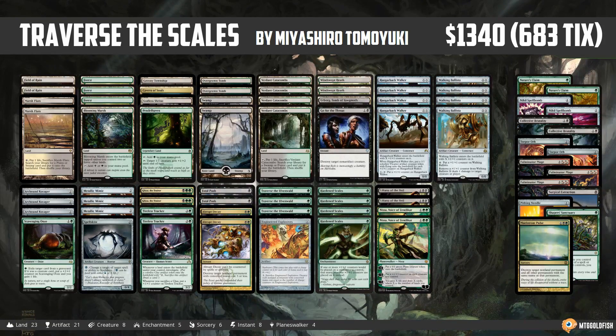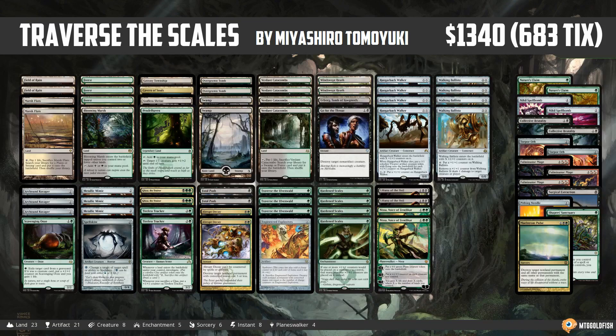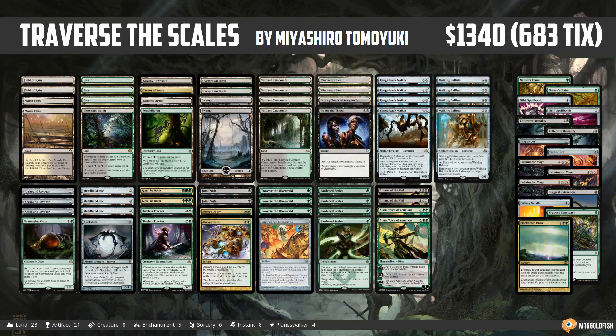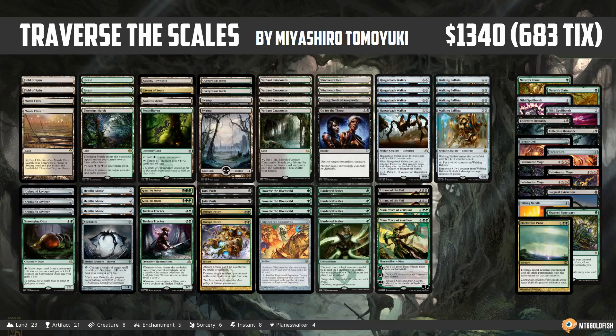It comes to us from Mayashiro Tomoyuki, who took it to an undefeated finish in a small Japanese tournament. Congrats to Tomoyuki on a really cool deck. A quick reminder before we break down Traverse the Scales for Modern: if you enjoy this deck and you want to see it made into videos, click the like button, the subscribe button, leave a comment — anything you can do to support your deck, because whichever deck is most popular gets a shot at being made into videos next week.